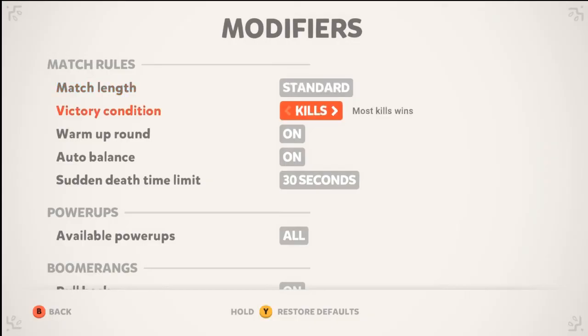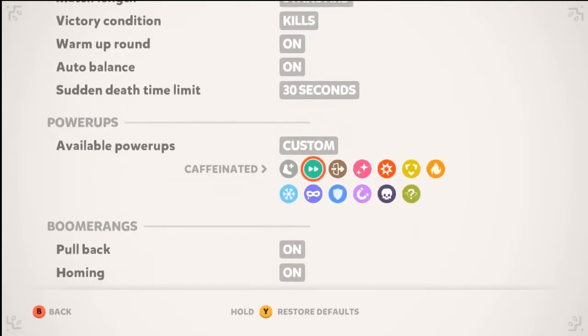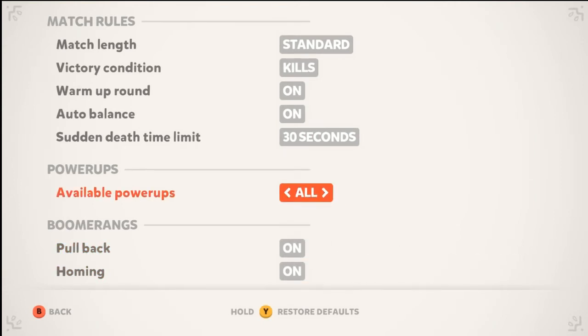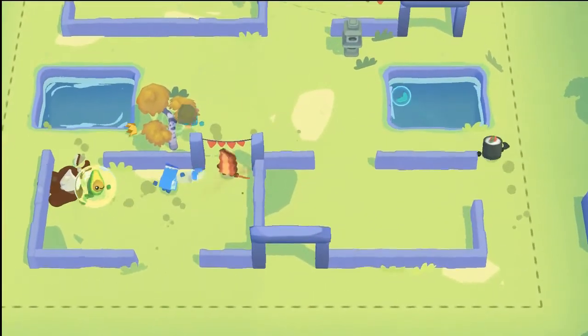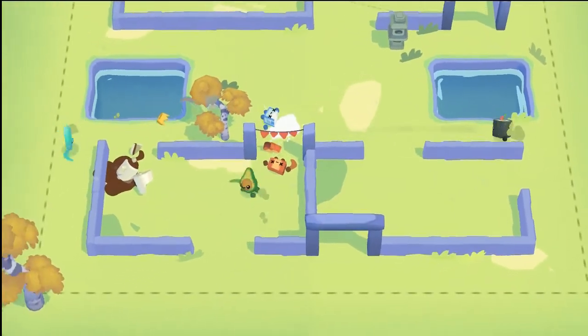Speaking of options, there are quite a few to change up the three modes you can play, such as changing victory conditions from kills to last man standing, turning off some of the power-ups, and turning off the homing ability of your boomerang. There is nearly limitless fun that can be had in Boomerang Fu. Our only gripe with the game is how limited the content is. This is simply one of the most adorable and most fun games we've played in recent months, and it couldn't have come at a better time.